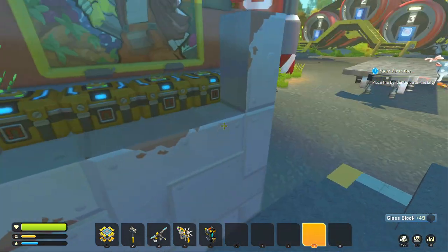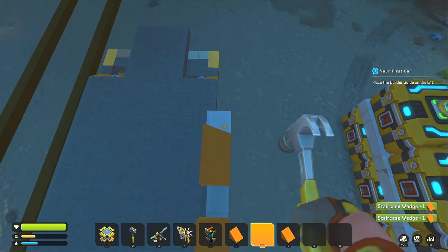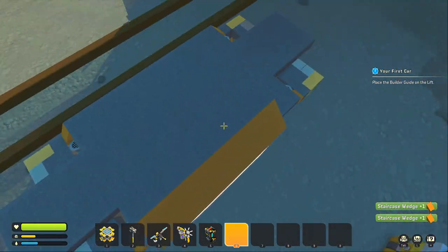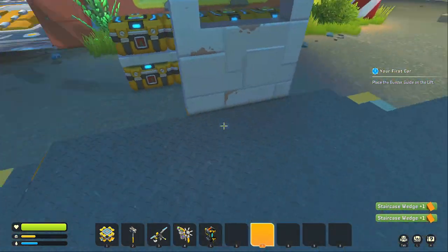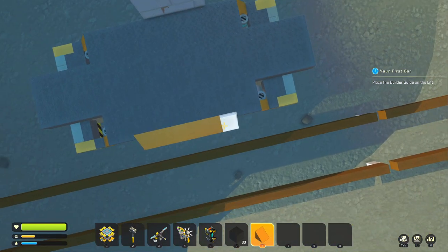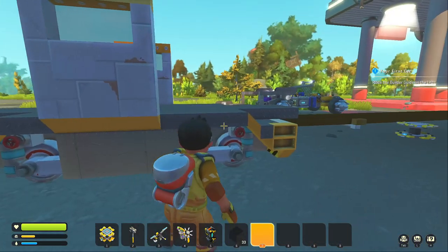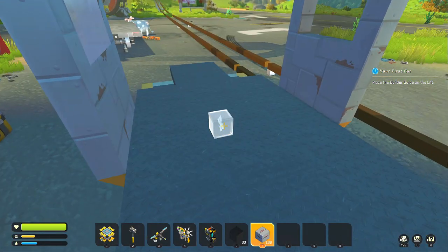Then we're going to get some more wedges — one, two, three, four, five. That's filled up with the wedges. We'll repeat that on the other side. That's the sides starting to shape up now — you can kind of see how it's going to look.